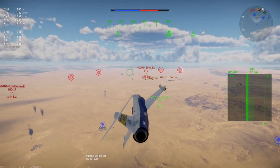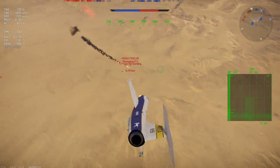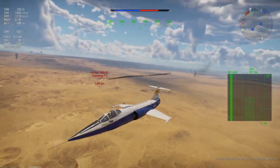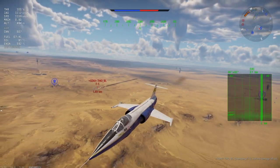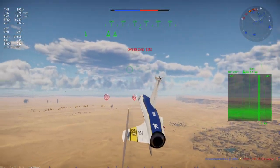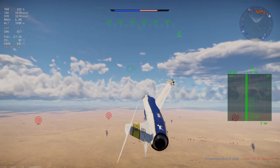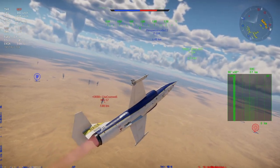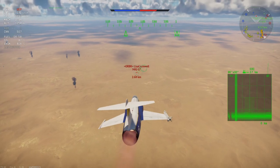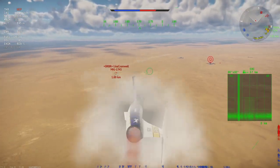We have another F-5 right here and I'm going to go in for a gun kill. I did get a crit on the tail so he won't be able to maneuver much. As a support fighter with this bad turning speed, you generally won't get kills in one pass — you're just whittling down the enemy, taking off a tail here, setting one on fire there, making them easy targets for your teammates. That's completely fine because you have the speed to make sure you won't die.